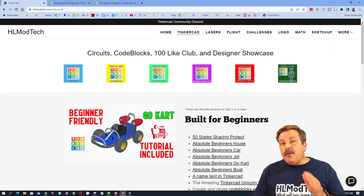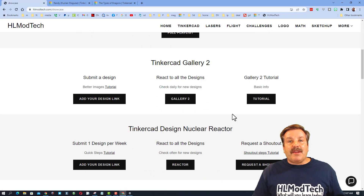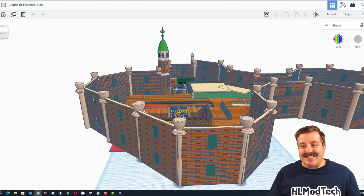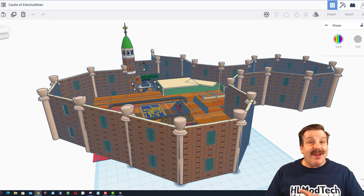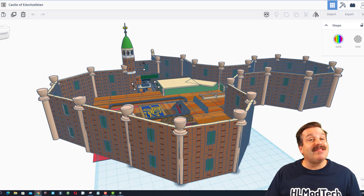A final note, friends — if you have something you've created that you would like shared on Tinkercad TV, it is so simple. You can click on this button, scroll right down here, and easily request your very own shoutout using this button. Of course, if you need instructions, there's a video right there. Finally, I want to say thanks again to Raphael and TartGlue7kid — oh my gosh, amazing project. You can totally see how you spent seven days building this, and thank you so much for sharing it with us.